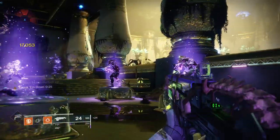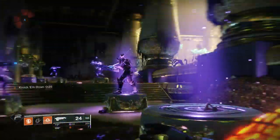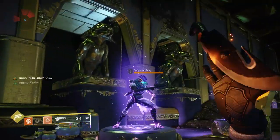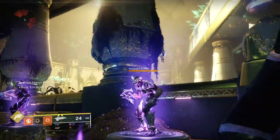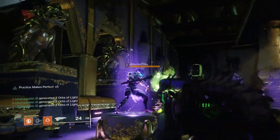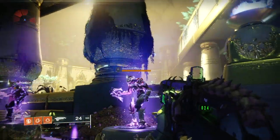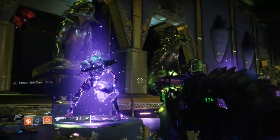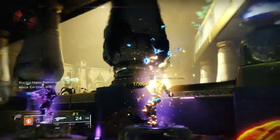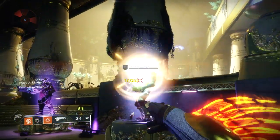14,000 damage from a throwing knife means you can one-shot pretty much everything, or two-three shot the higher-tier enemies. Practice Makes Perfect stacks up with every throwing knife headshot, so you have to be really quick. As you can see, we've already got a super back, and that didn't take long at all. If you're out of your super, just dodge to get your throwing knife back immediately.